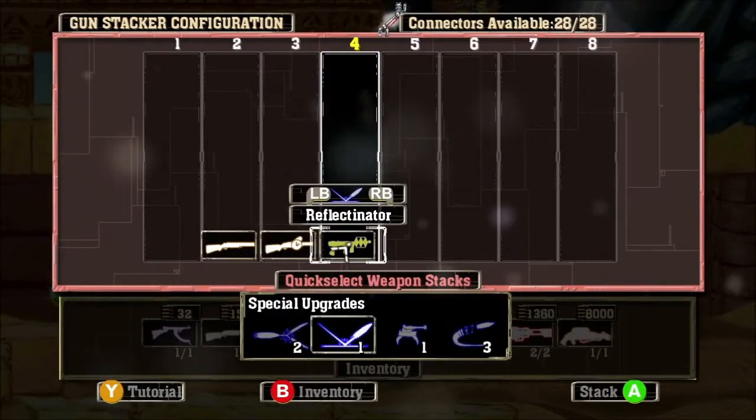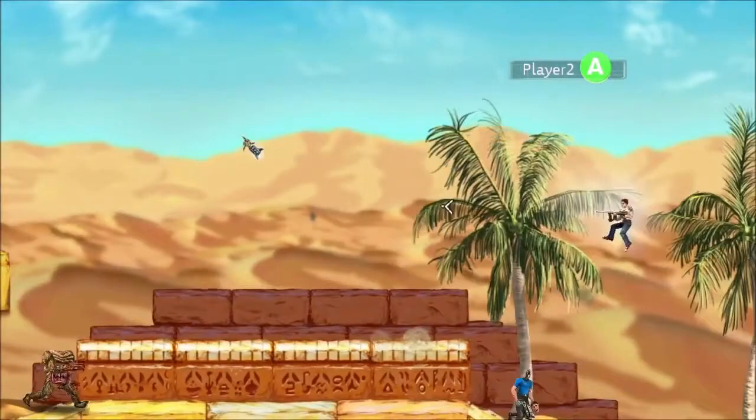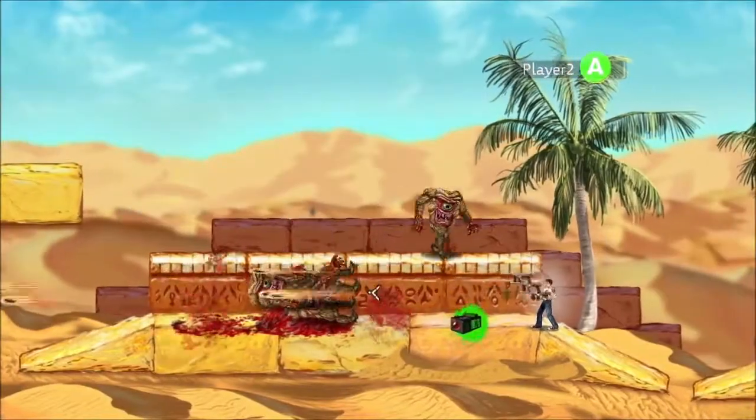But let's get back to the gun upgrades. There are eight gun types, each with four upgrades. The basic tommy gun offers medium monster stopping power and a high rate of fire. Alone it's only okay, but several tommy guns stacked together can make short work of smaller enemies.